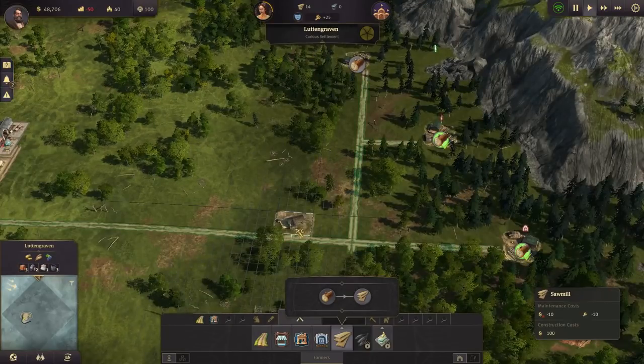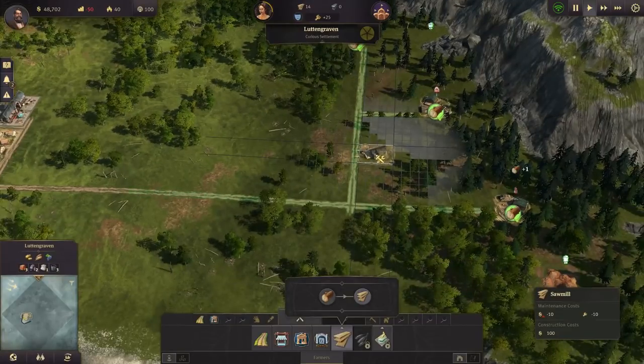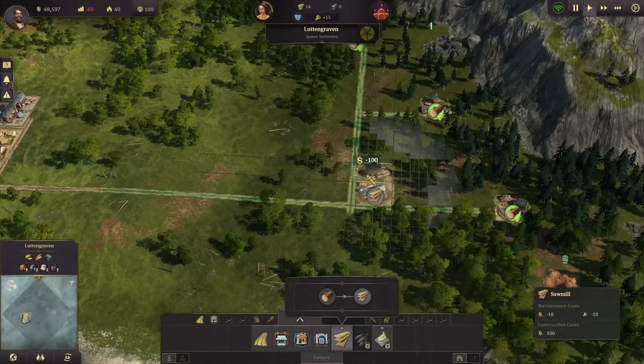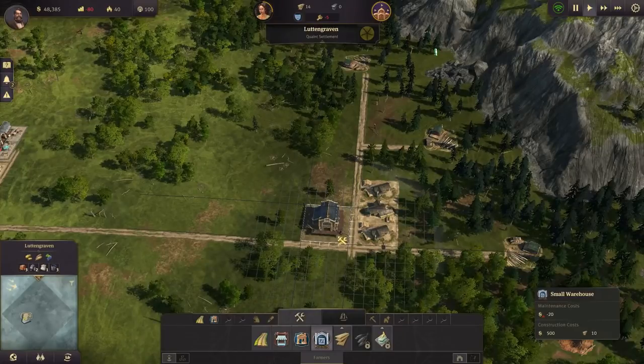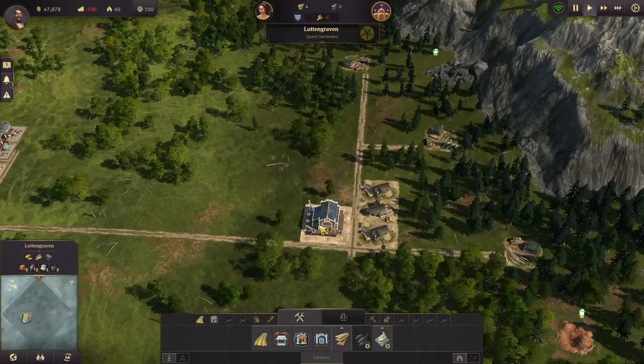When placing your production buildings, there are a couple of things to keep in mind. It's okay for them to be a little bit far away from your housing. But you want them positioned between the building that produces the raw good and the eventual small warehouse where goods will be delivered, because you don't want the raw goods going into the small warehouse and gumming it up before being extracted and brought to the place that refines them. Keeping them all on the same side away from the small warehouse is ideal.